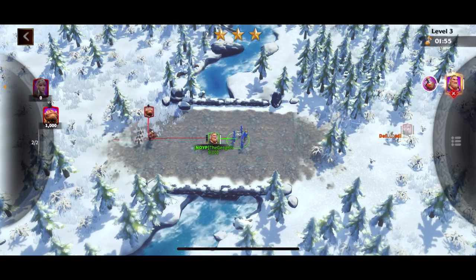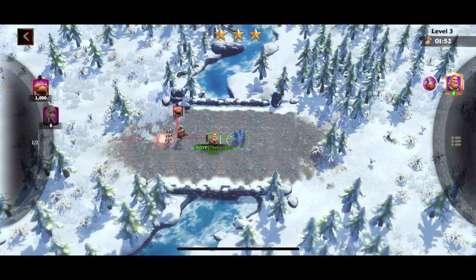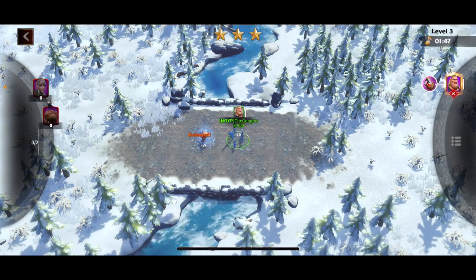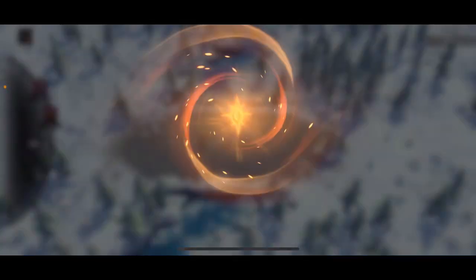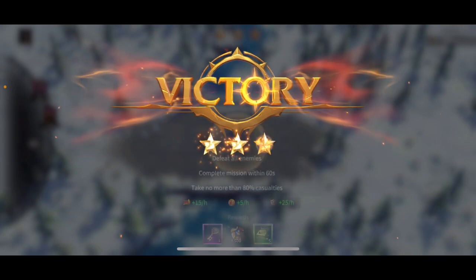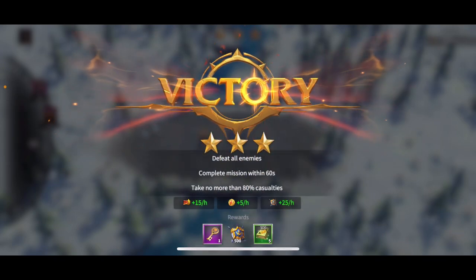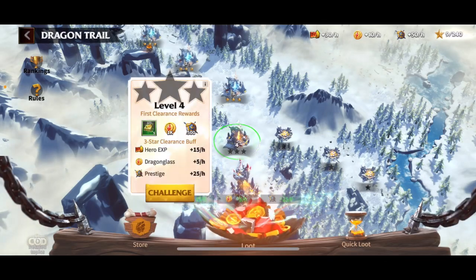All I'm doing is clicking on my guy and fighting the other side. I've waited a while, so I'm much more powered up than I need to be — I guess I'm OP at this stage of the game. Some more rewards, and we'll just keep moving on and try to complete all of these.